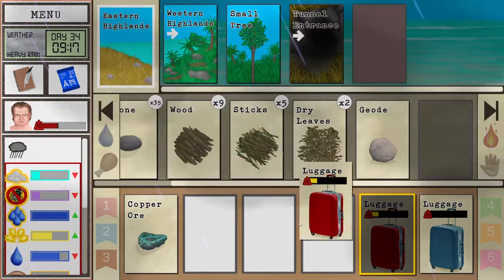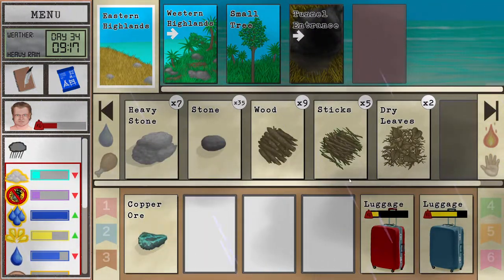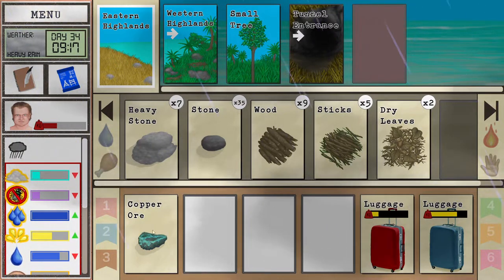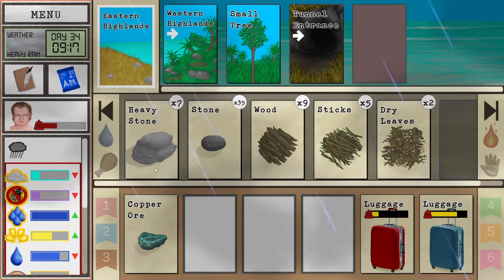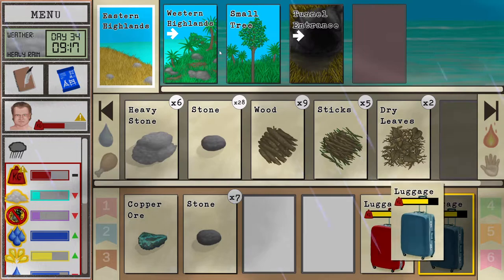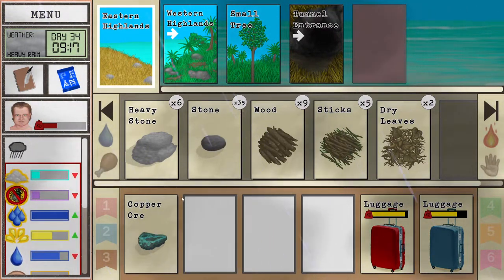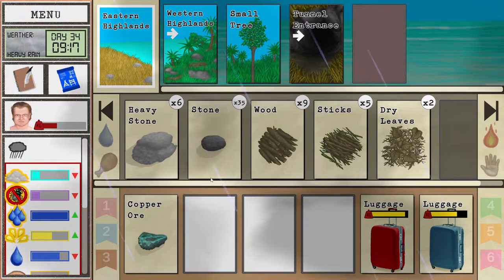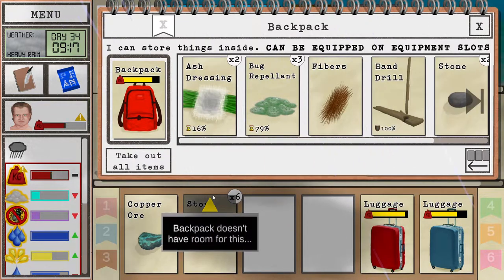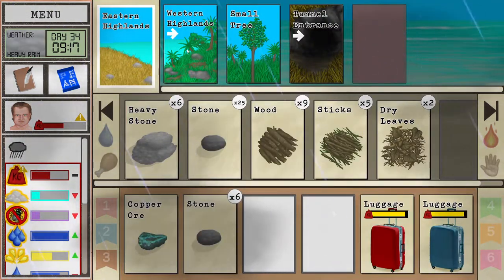These we're gonna throw inside — let's bring the geode back, though it's pretty heavy. These will be used for the tunnel to get some more copper for the axe later. We have a lot of stones here. We can make the trap here for the goats if we decide to trap them. I'm more comfortable doing it inside the western highlands.